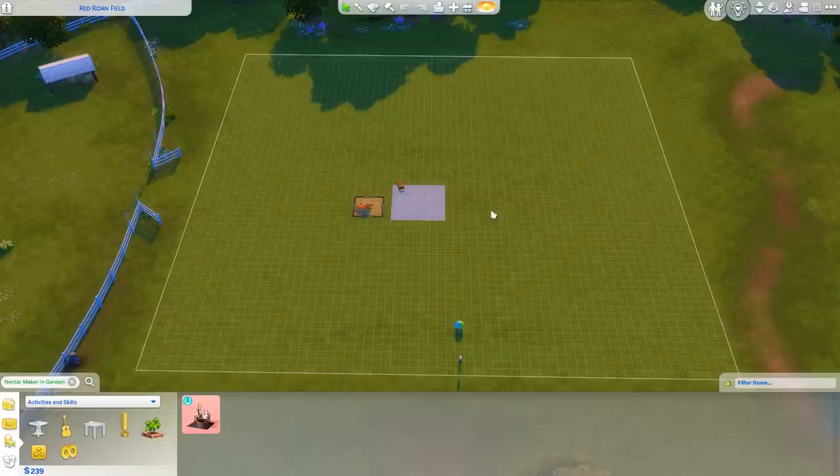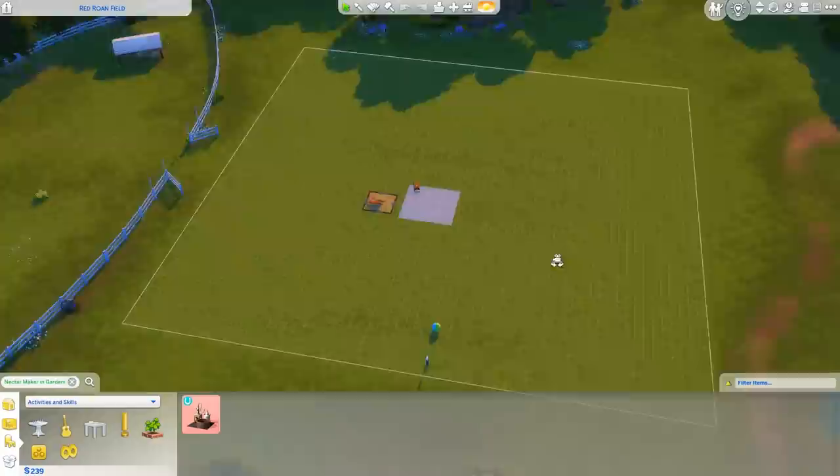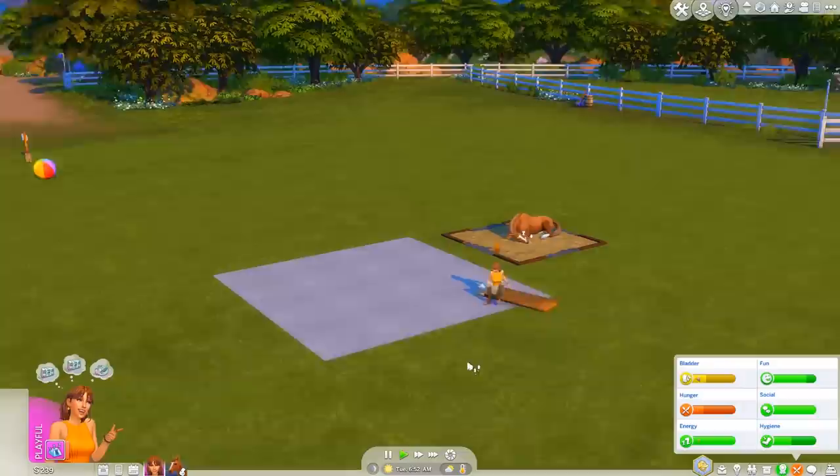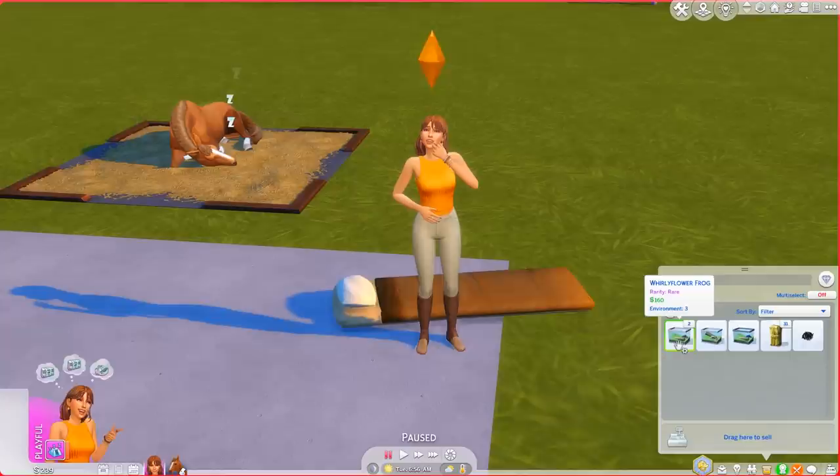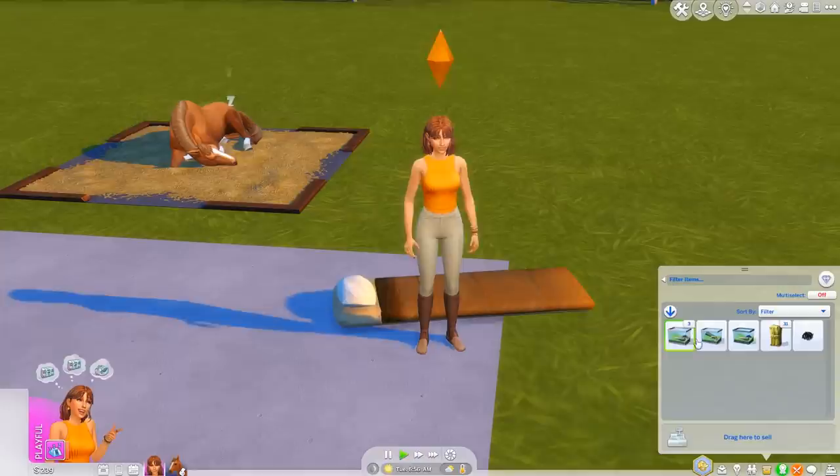We're not that far off. Do we want a farmhouse in the middle and spread everything else around? Maybe put the garden in the front — that would be cute. We're done sleeping. I forgot that while she was sleeping I did some more frog breeding — we can do it again, so I'm going to breed the expensive frogs.